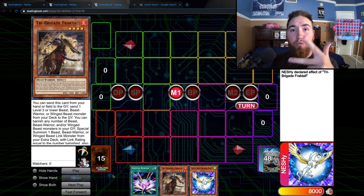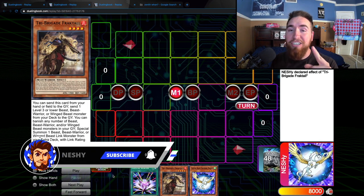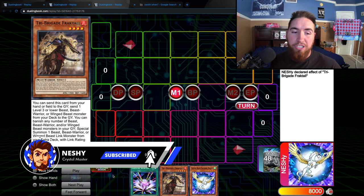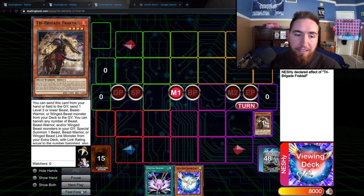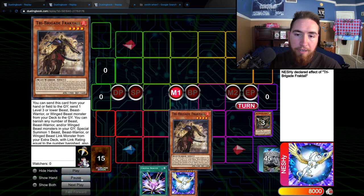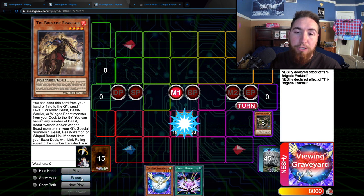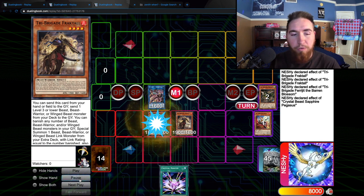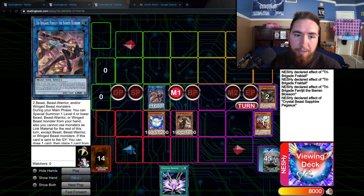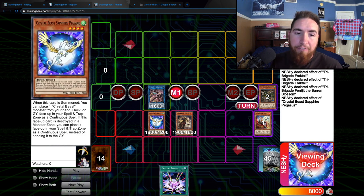I'm going to be showcasing three different combos, the first of which is actually legal in the TCG, which is why we're not using Zenith for this one. We're going to activate Fractal's effect. Fractal is going to dump a Kit, which will dump a Nerval. Nerval searches Fractal, which we can then Normal Summon since we haven't used our Normal Summon yet. Fractal will banish two Beasts, Beast Warrior, or Winged Beast from our graveyard to Special Summon Farajit, the Baron Blossom, from our deck.